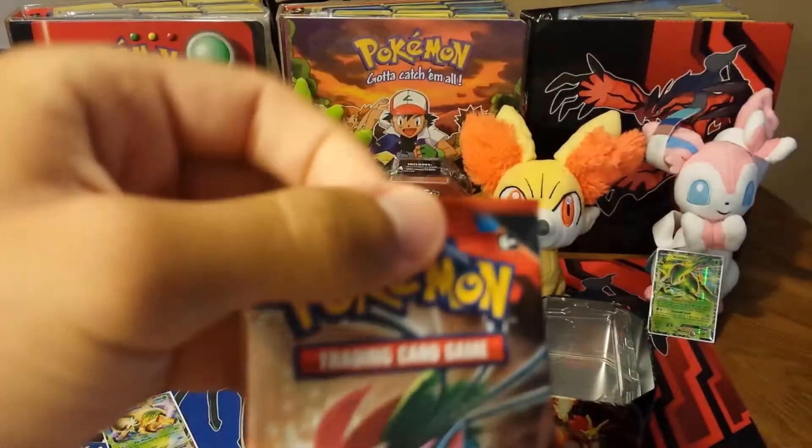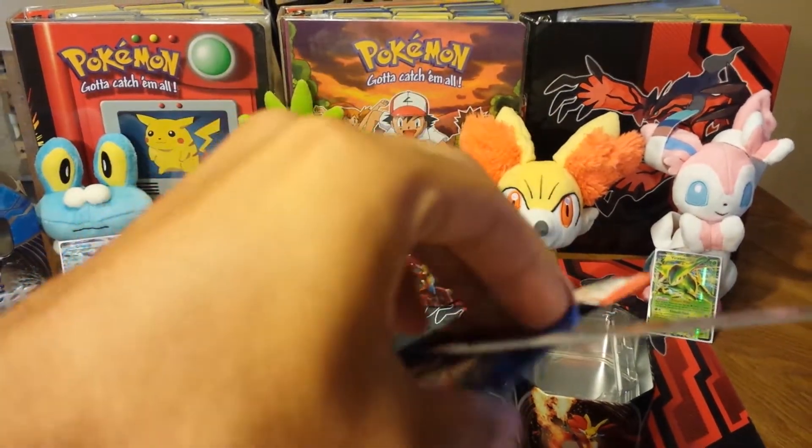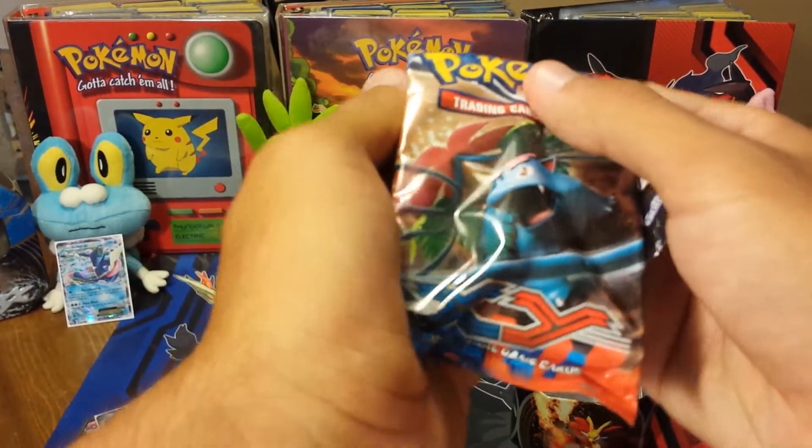The Mega Venusaur won't work. You know what they say — when you've got packs that are tough to open, those are ones that usually have the best pulls in them. Let's hope that's right.